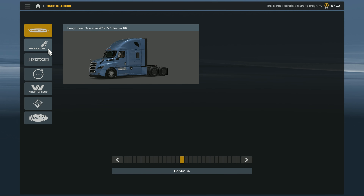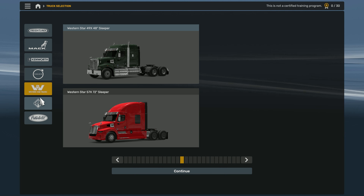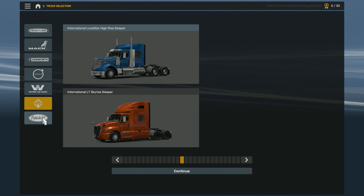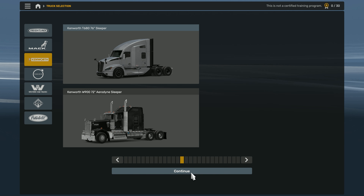First of all we are asked to select a cab. There are a number of sleeper cab options available. I'm going to try the Kenworth T680 Next Gen - it's a truck cab that I like very much, so let's click continue.